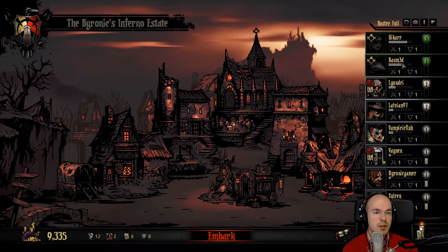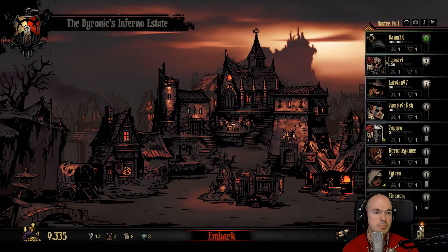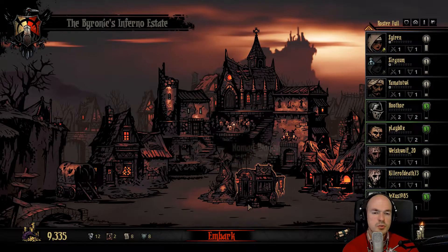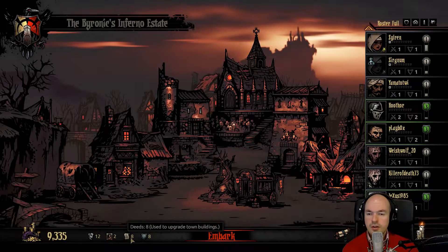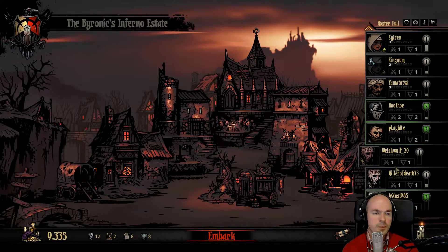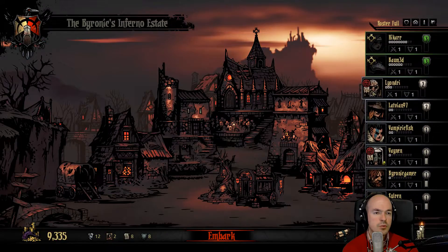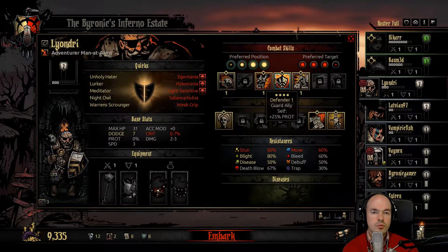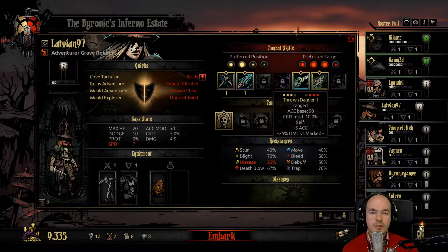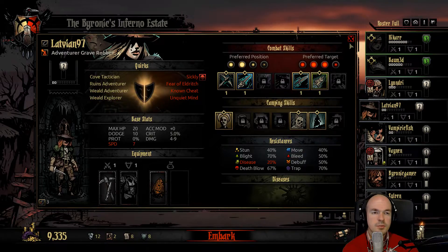Let's see — I already have a couple of level 3 characters. Once they're rested up I think I have a full level 3 party that I can send out and do more complex things. Right now I want deeds and I want crests. Do I have anyone who just recently became level 2? I kind of need to upgrade Leandre and Latvian, come to think of it.